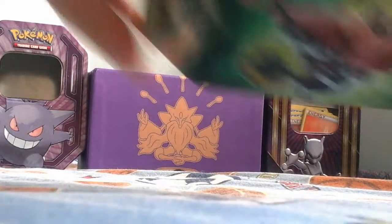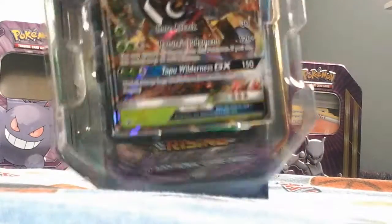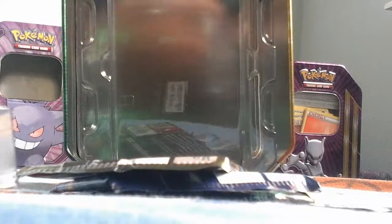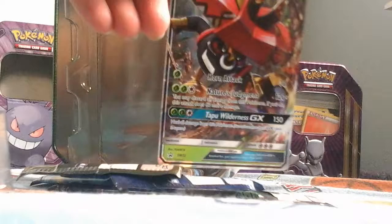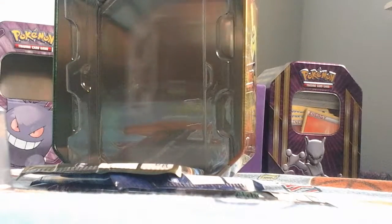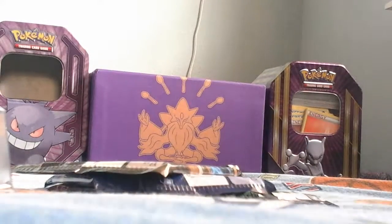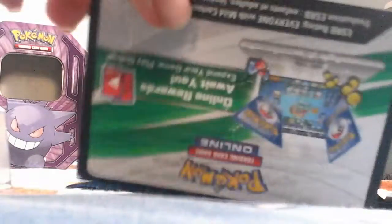Now let's open it up. Look at that sick Teppabulo GX card. Wow, I can't believe the looks of it. So this is the beautiful card that it comes with. It comes with all this stuff in the box. There's the code card, which I won't be showing the back of. So it comes with Steam Siege, Evolutions, and two Sun and Moon Guardians Rising packs.